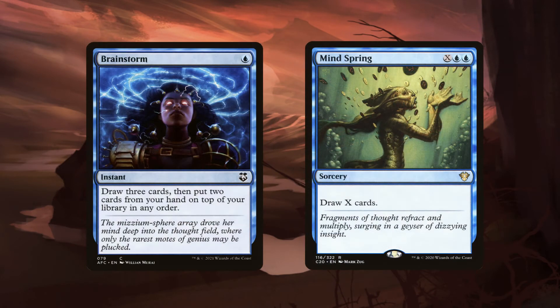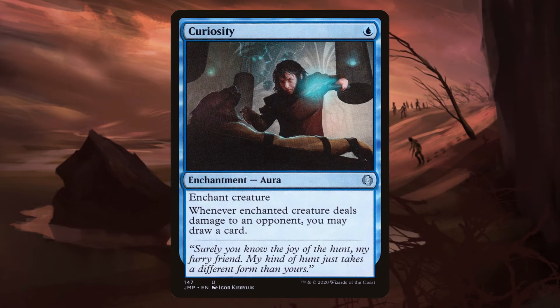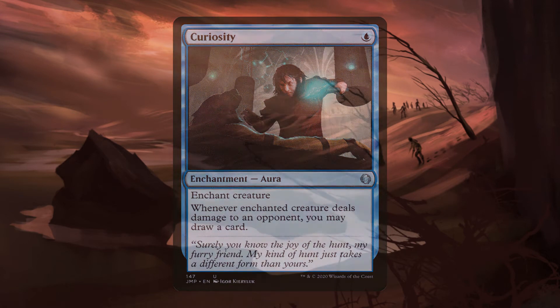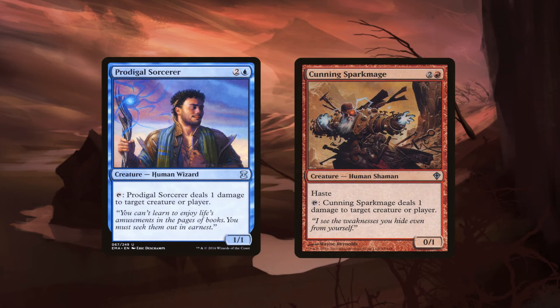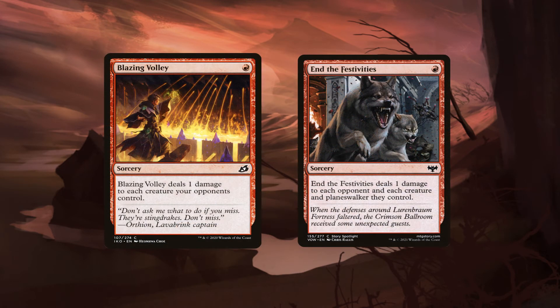Which in itself becomes pretty solid spot removal. As far as card draw goes, the classics like Brainstorm and Mindspring are always going to be good, but cards like Curiosity and Ophidian Eye turn your pingers into card draw as well. In this deck, we don't need as much removal because our pingers handle most creatures, each dealing three damage. Cards like Blazing Volley and End the Festivities become pseudo board wipes, saving us space for more deal damage type cards.